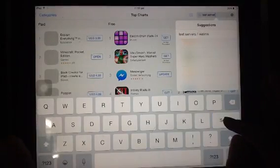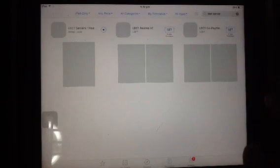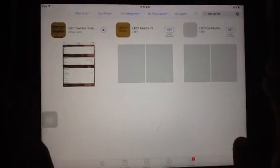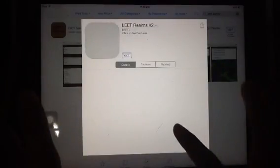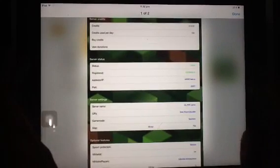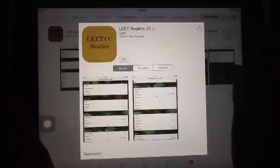There we go — that thing will pop up, you press that and search it, and you're gonna find this app. Here it is — this one, it's free on the App Store so you can download it. Just type 'need server'. Or you could download this other one — it's better because you can make hunger games and stuff, but I want to make a normal server so I'm not going to use that.